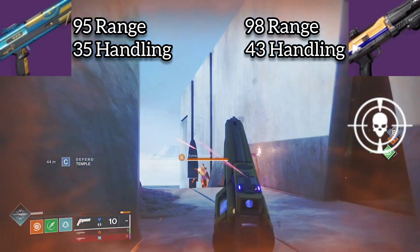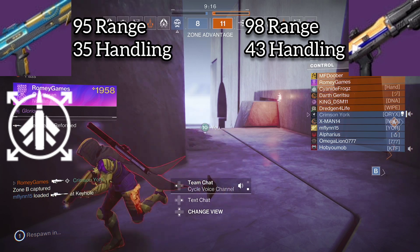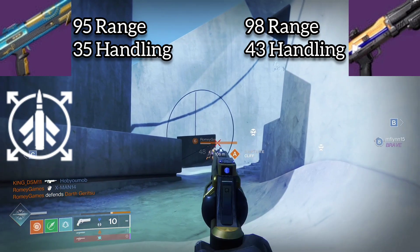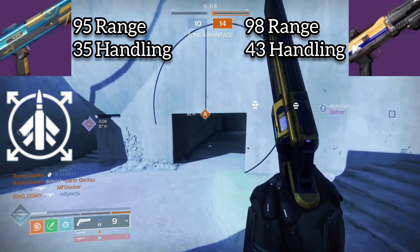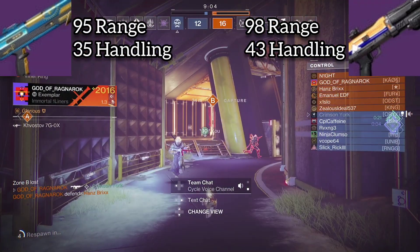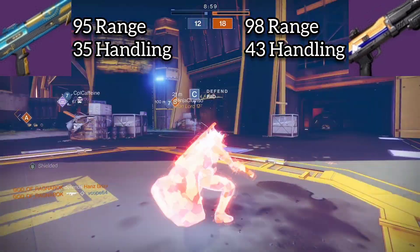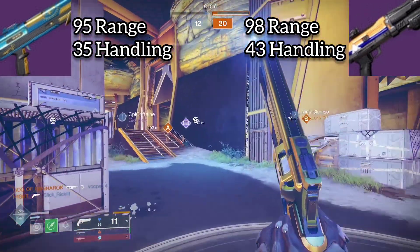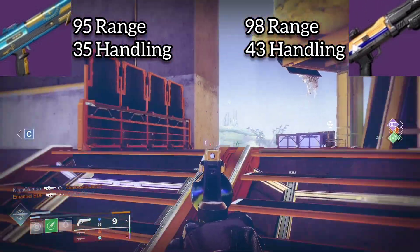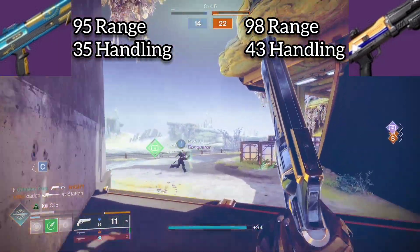Compass Rose has access to Quickdraw, which gives you max handling all the time. While it does mess up your target acquisition, it really doesn't do anything noticeable on pellet shotguns — I don't feel it whenever I use it. The biggest problem for this weapon has nothing to do with Quickdraw. Even after going over what's less ideal about Threat Detector on Matador and what Compass Rose does better, it still comes down to the fact that Matador consistently lands shots and kills easier than Compass Rose can.